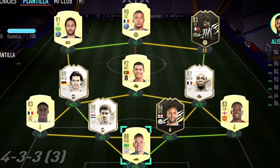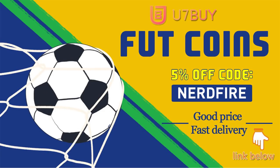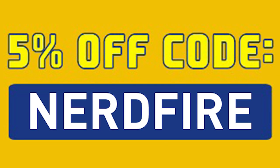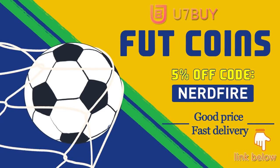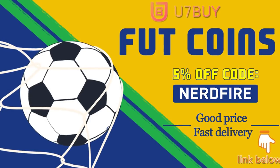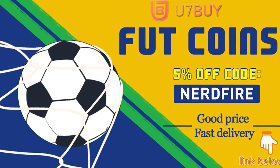Are you facing ridiculous teams and you're stuck with ones just like this? Well, look no further. Head over to u7buy.com and get yourself some FUT coins using the code Nerdfire at the checkout for 5% off your order. It'll be linked in the description - they are cheap, safe, and the most reliable, so make sure you go ahead and check them out and make your team better than ever.